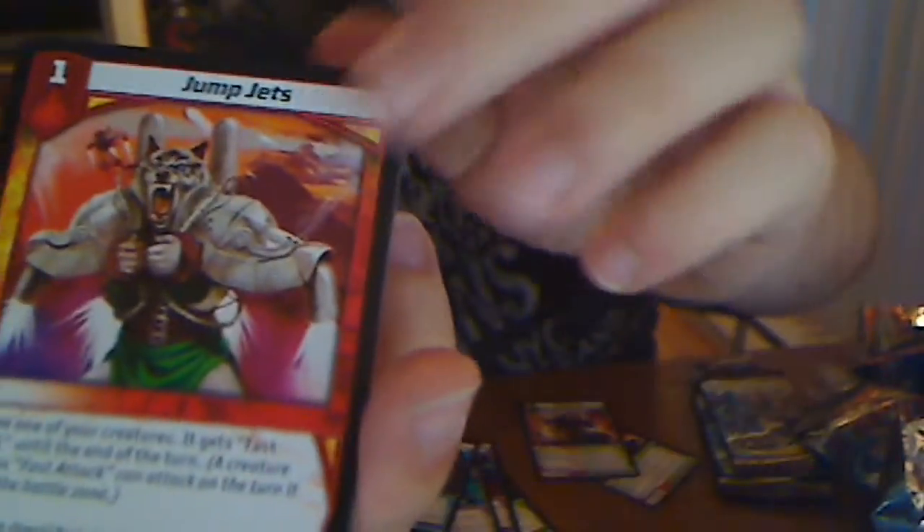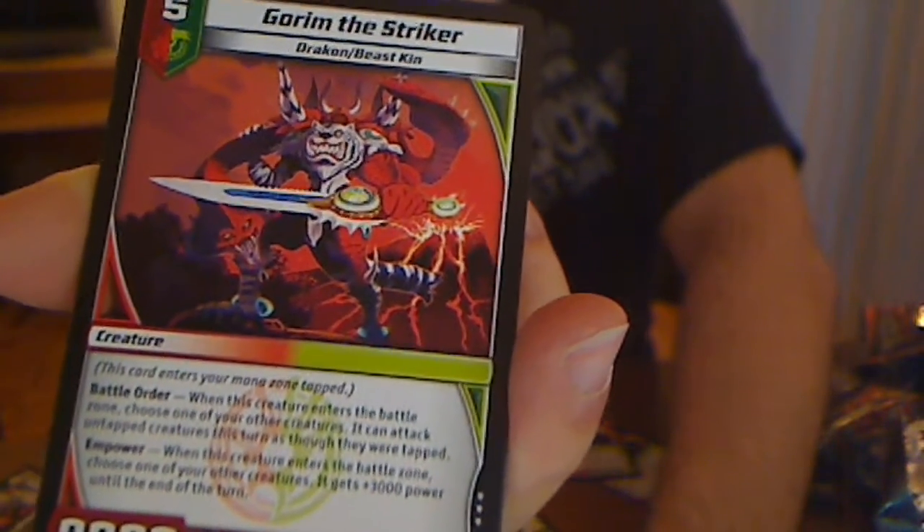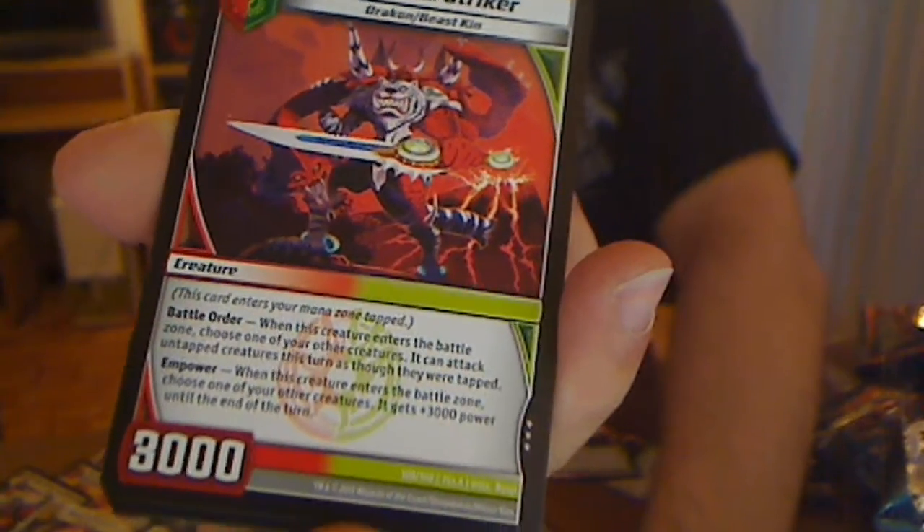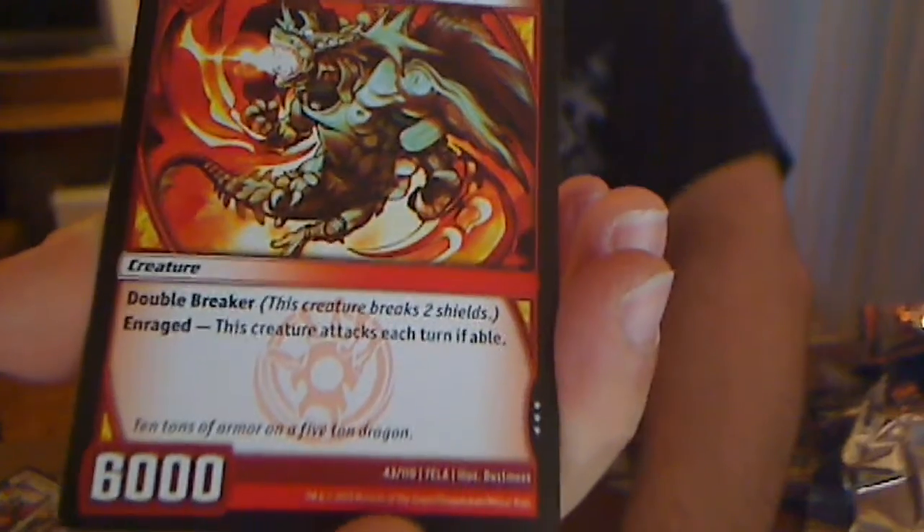Mantis, Cooper, Bandit, Fog, Jump Jets. Gorim the Striker — the Fire Nature Battle Mage. Get rid of the thousand arms, choose one of your other creatures, it can attack — so it gets power and can attack untapped. Chasm Blade, Ember Eye, Silver Axe. Doper, Sky Tear, Tusker, Keeper. Shimmerwing, Assault Dragon — this creature attacks each turn, Double Breaker, level 5 Armored Dragon. Another foil — Panopter! This also comes in the deck, and it's a Thunder Assault preview card.